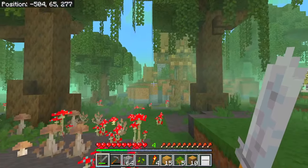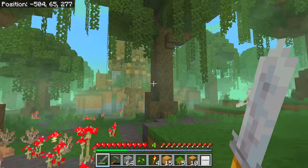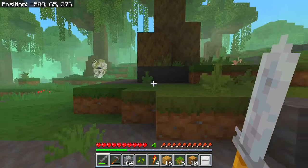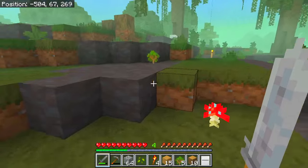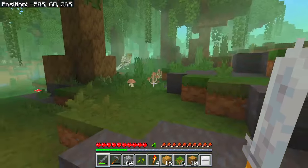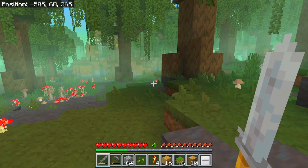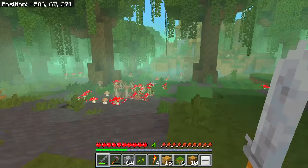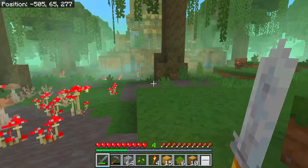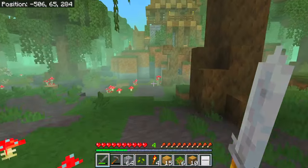They're definitely coming out of this house - I don't know, it looks like there's stairs up the side. Cheesecake is thinking, do we go and have a sneaky peek? There's also a bear just to make things even more interesting.